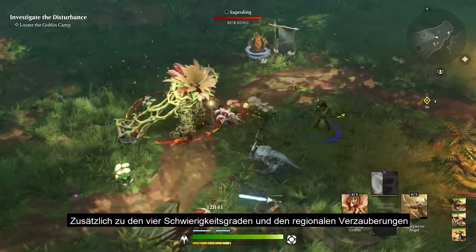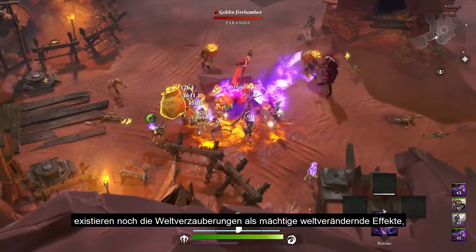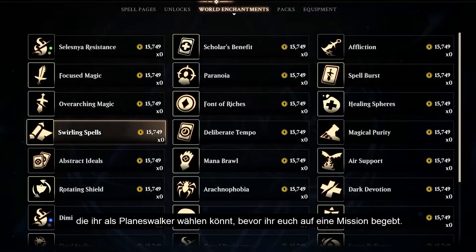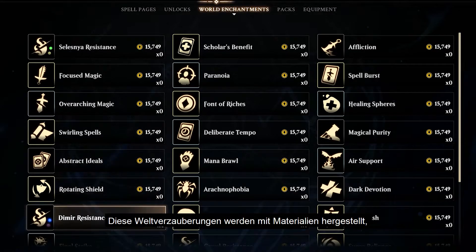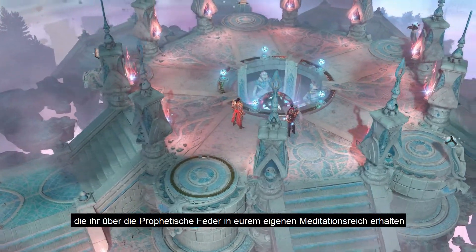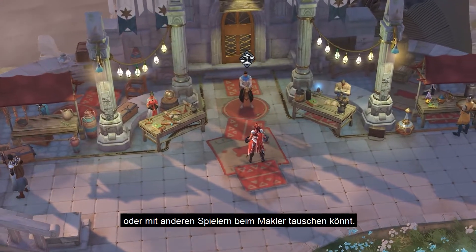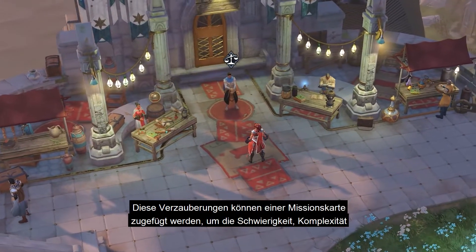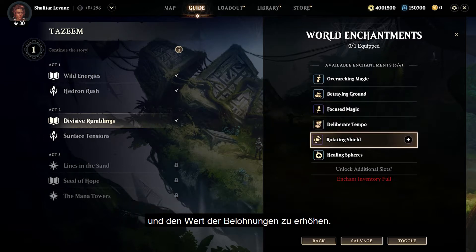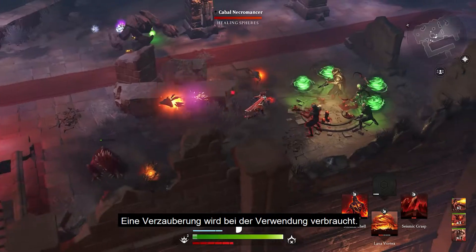In addition to the four base difficulty levels and the regional enchantments they offer, world enchantments are powerful, world-altering effects which you as a planeswalker can select before embarking on a mission. These world enchantments are housed and crafted with earned materials in the Prophetic Quill structure in your personal meditation realm, or traded between players at the broker. These enchantments can be attached to a mission map to further increase difficulty and complexity, as well as the value of subsequent rewards, with each enchantment being consumed after a single use.